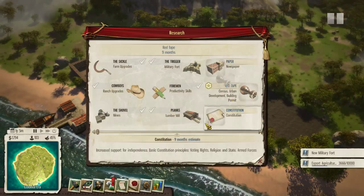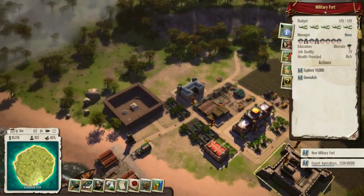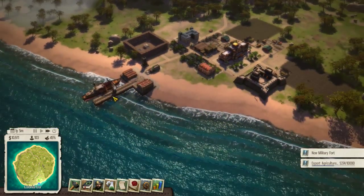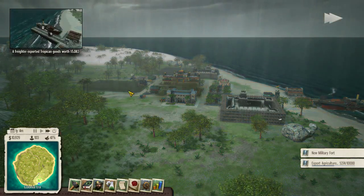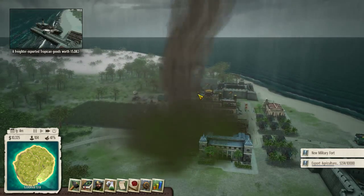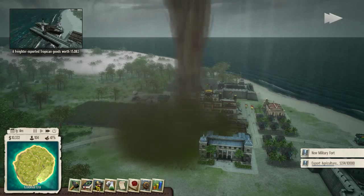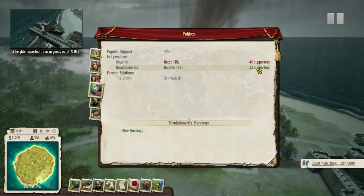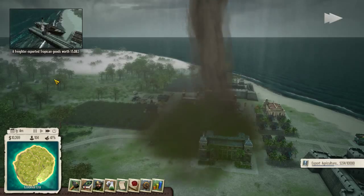We need more research. Let's research Census, which will allow us to find better managers. We'll make sure people get paid well if they are military personnel. Librarians already get paid well. That's probably going to raise happiness quite extensively. We got a tornado — this is a little bit scary depending on which buildings it chooses to destroy, but natural disasters are a part of life. We'll take plus three educated citizens. Revolutionaries are beloved and almost have more supporters than the Royalists — we should be able to declare independence really soon.